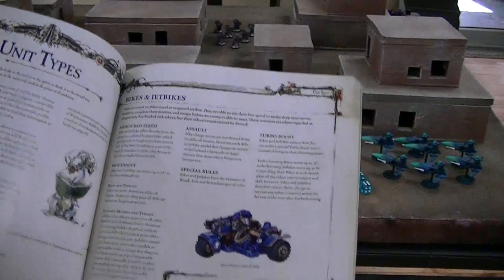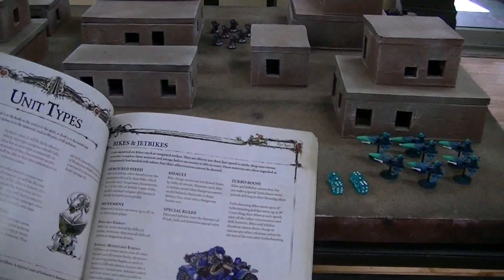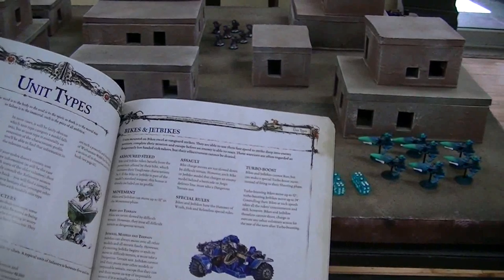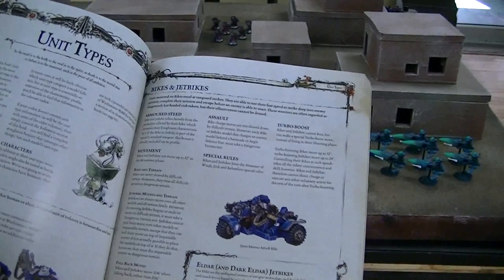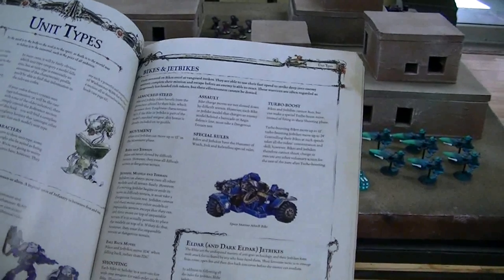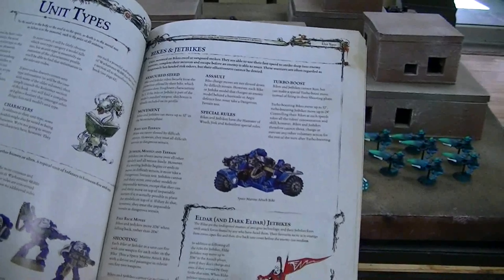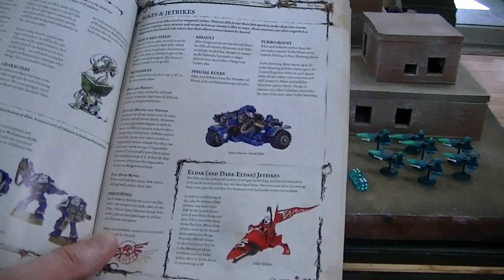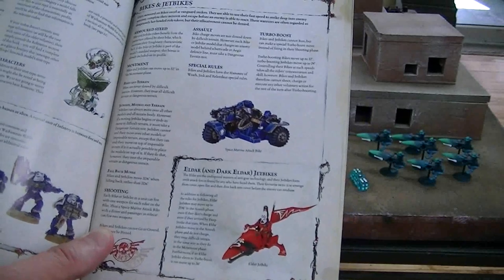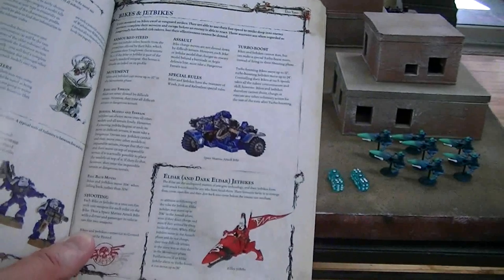On page 45 of the rulebook, you find rules for bikes and jet bikes. First, they move 12 inches in their movement phase. They count difficult terrain as dangerous terrain — that's take a wound on a one. Jet bikes can also move over terrain. They do have the Hammer of Wrath, Jink, and Relentless special rules.